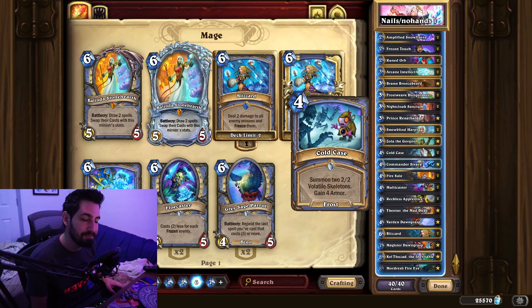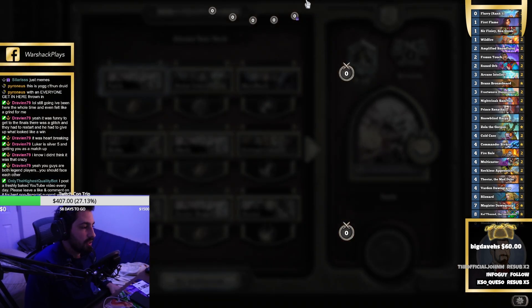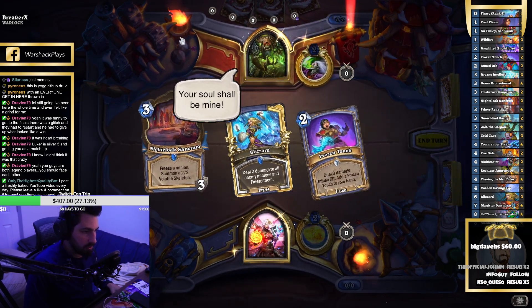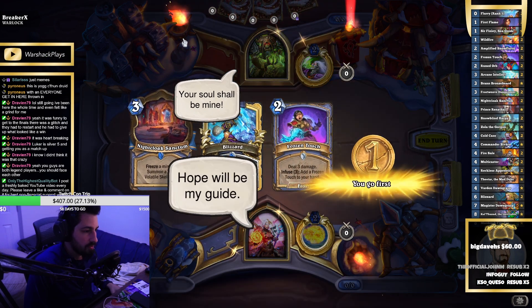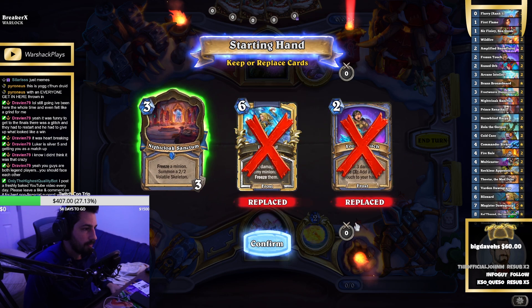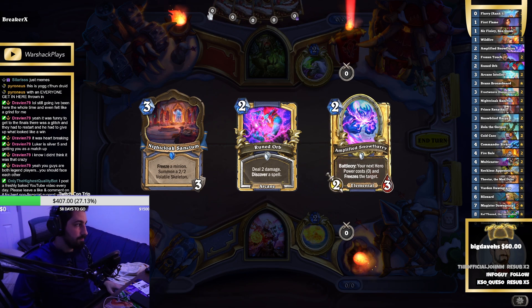I didn't want him to play the draw for free so I traded, but I didn't really have the option to trade because if I trade I have nothing on board and then they just play the infuse imp card — fucking gross. Alright, we keep Sanctum; that's a really important card that we didn't have last game.